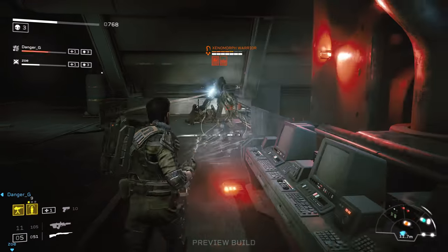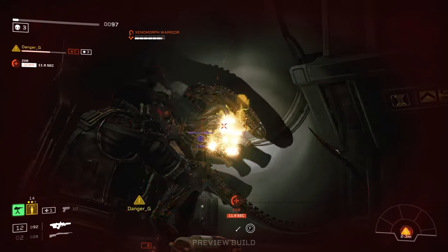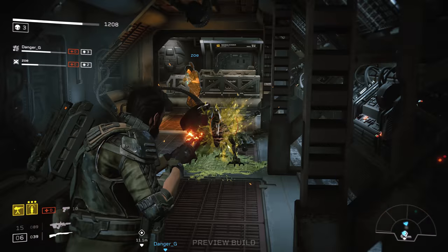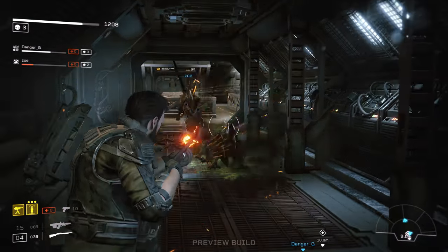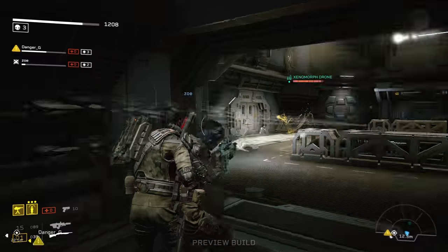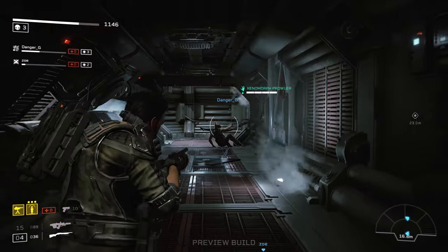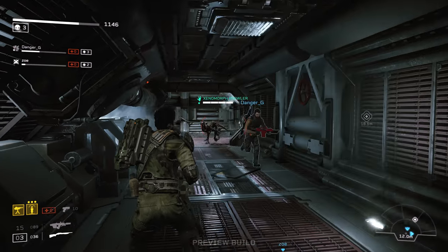There are also Beefcake Xenomorph types that can pounce from the ceiling, spit acid from a distance, and just be a general nuisance for the team, being able to jump in, get in damage, and flee to pop up later from somewhere unexpected. Not managing to finish off those special Xenomorphs and letting them get away adds a great sense of unease, since they can ruin your team's day if you're not paying attention to your surroundings.